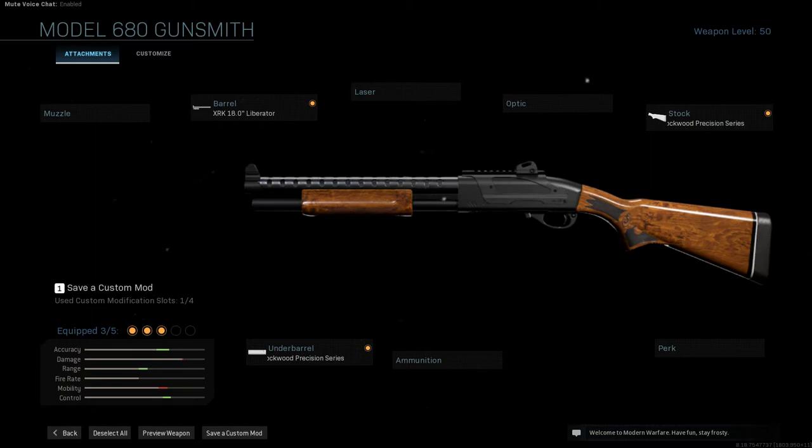All the shotguns seen in the movie Heat can be built using the Model 680 — you're basically just switching out the stock, the underbarrel, and the barrel itself. Nothing else has to change to make any of the guns from the movie. And that went really fast, so if you want to go through it, just pause the video in certain places — it's pretty simple.